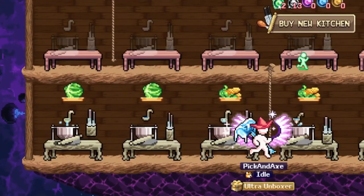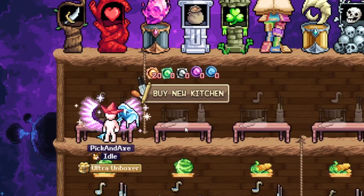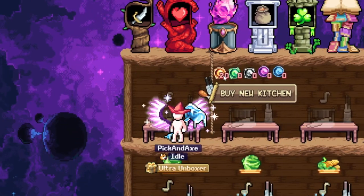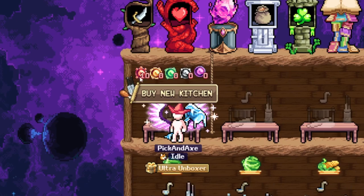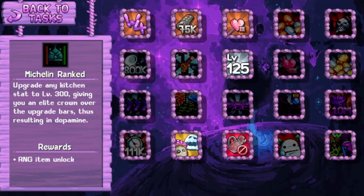Kitchen 6: 5 void. Kitchen 7: 2 luster, 13 void. Kitchen 8: 60 luster. Kitchen 9: 20 star fire coin. And kitchen 10: 10 of those red ones. Oh well, let's go back. Michelin Ranked: Upgrade any kitchen stat to level 300, giving you an elite crown over the upgrade bars, thus resulting in dopamine. RNG item.